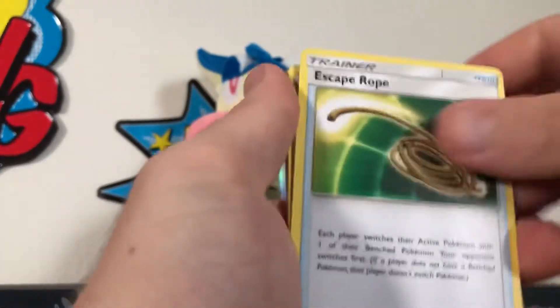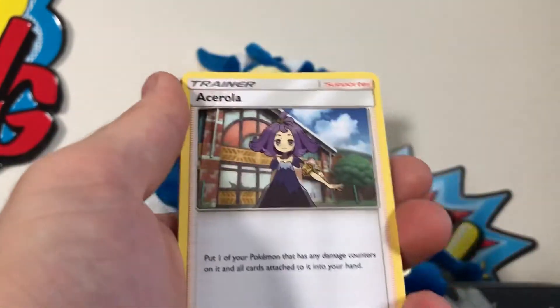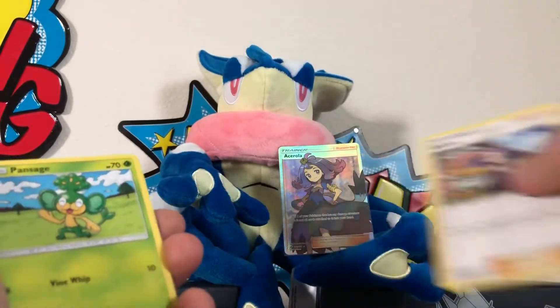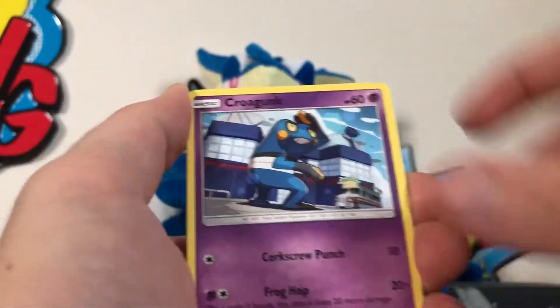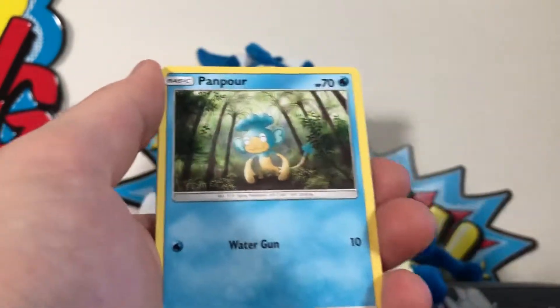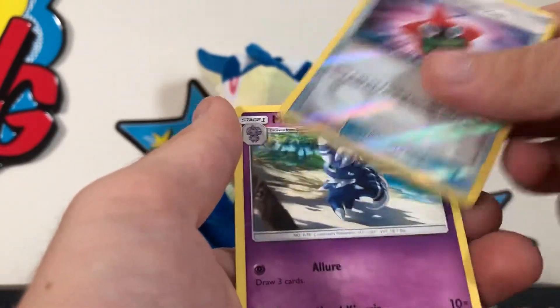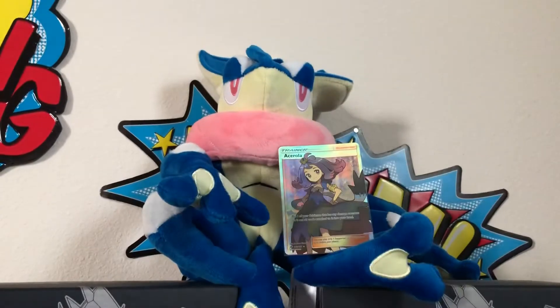Escape Rope, Gloom, and multiple Acerola cards - Pansage, Croagunk, Pikachu, Panpour, Cutiefly, a Rotom Dex reverse, and Meowstic as the regular rare.